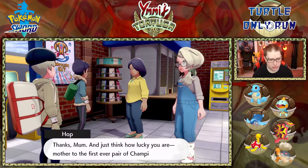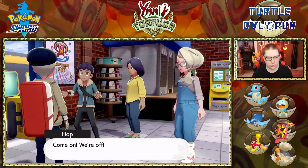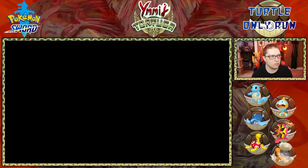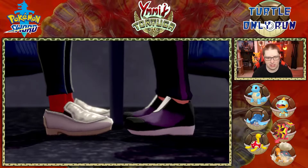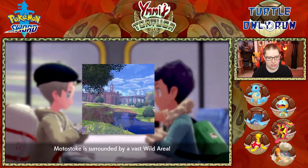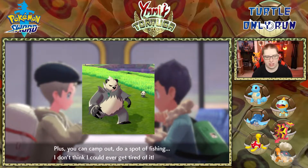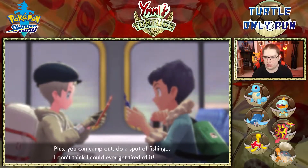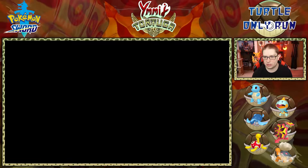We're going to try to make our way immediately to Motostoke — we should be able to go through really quickly. This is the first time we're able to play this randomized here on the channel, which is super cool. I'm still debating whether to keep the cutscenes in. In a normal Nuzlocke we'd get one encounter per area, but we'll do camping and all that fun stuff.